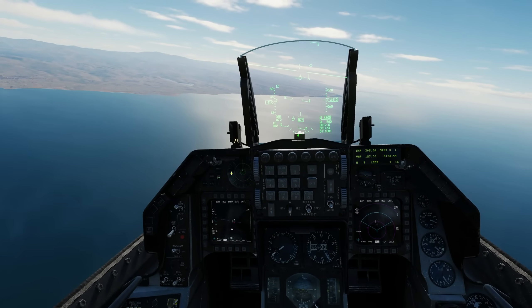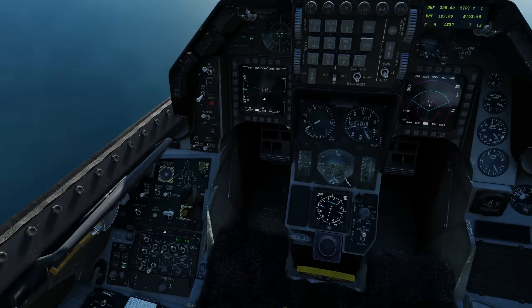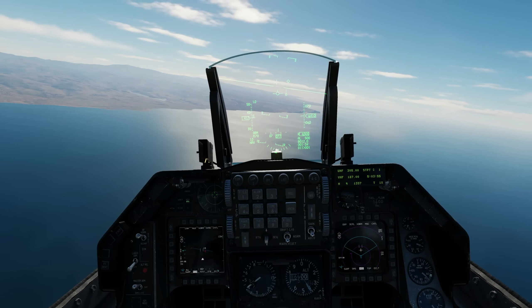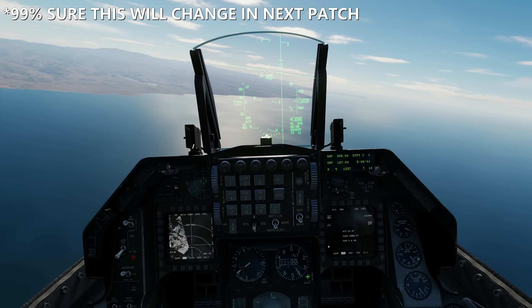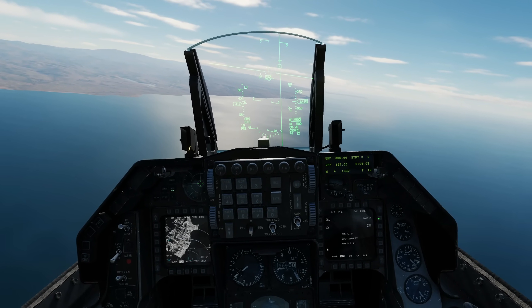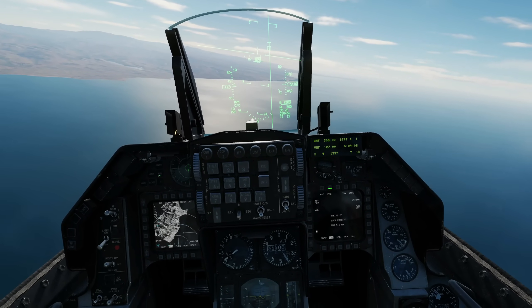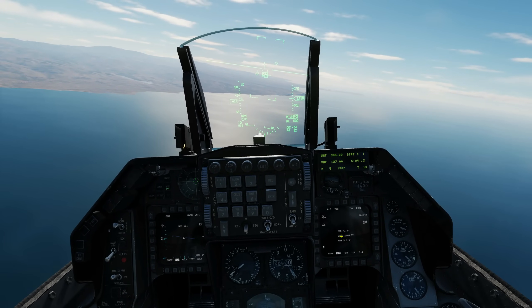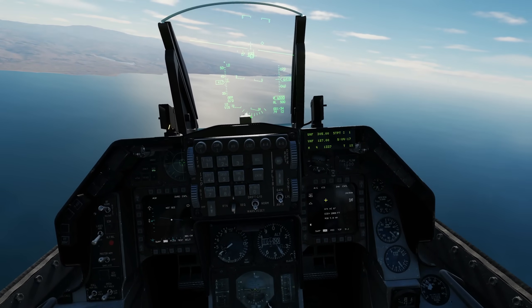First thing we want to do is to set a mark point, so turn our helmet mounted display on. At the time of making this video, we cannot create a mark point through nav mode — we must be in air-to-ground mode. The weapon that we've selected, if it can have a vis mode like this JSAW can have a vis mode, you must be in vis mode. Otherwise, you will not be able to create the mark point. Again, this is how it works at the time of making this video. It may change.